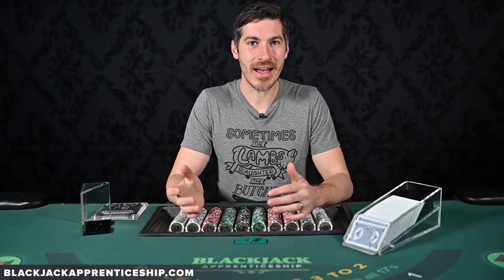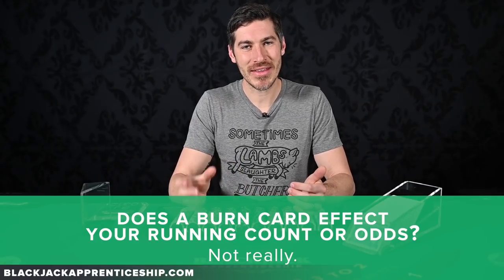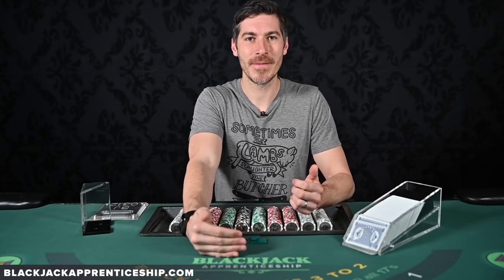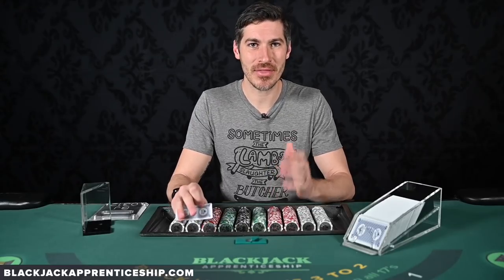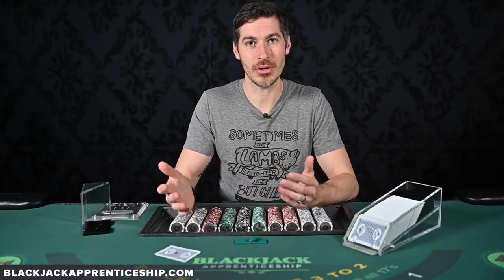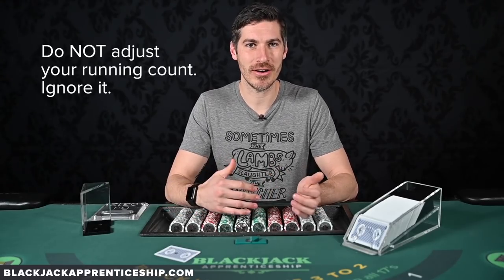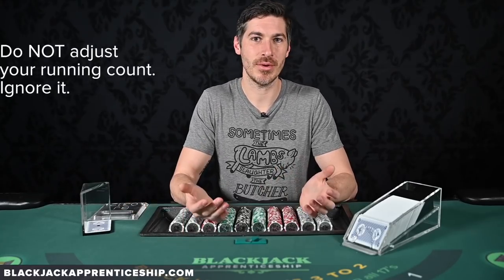What does this mean for card counters? Not having this card of information — does it affect our running count or our odds? Not really. At the end of every shoe there's going to be a deck to two decks that the dealer cuts off that you're not going to be able to play. This burn card is the exact same thing as those cards — it's just one more card of information we're not going to have, along with the other deck or deck and a half we won't see. You don't need to adjust your count because we don't know if it's a small card, a high card, or a seven, eight, or nine. Just ignore it.